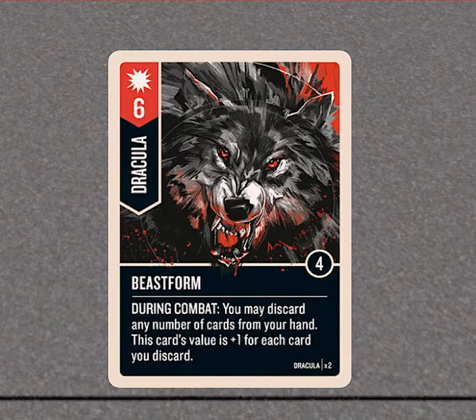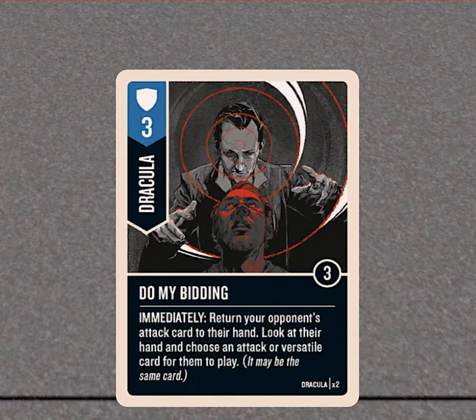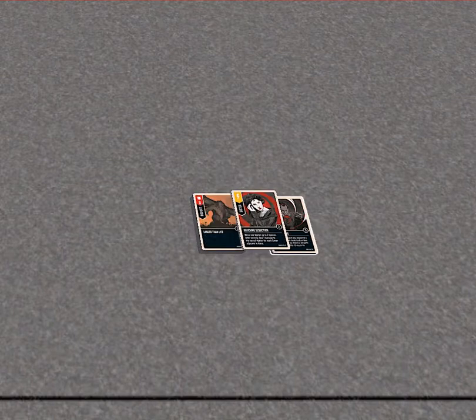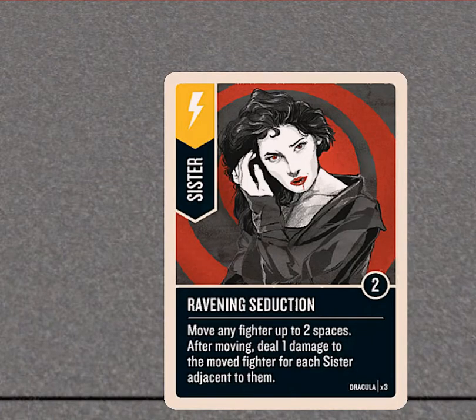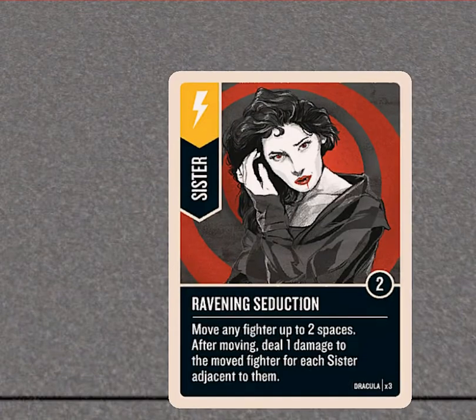Dracula — obviously I've got to throw 'Beast Form' in there because it's so nice: six attack and plus one for each card you discard. 'Do My Bidding' is probably my favorite in this deck because you can just instantly negate somebody else's effect and throw their card back in their hand — you can get rid of their feints that way. And 'Move any fighter up to two spaces and deal one damage to the moved fighter for each sister adjacent to them' — that's nice, and it's not that hard to set up. You can usually get both sisters, and there are three copies.